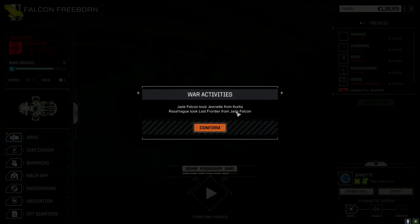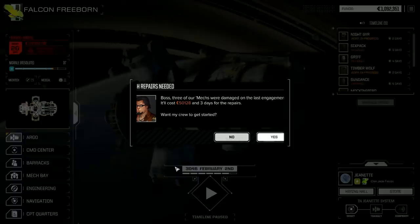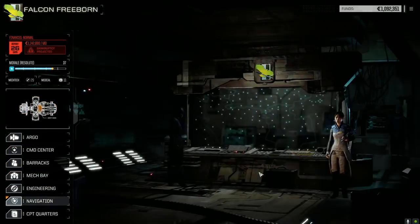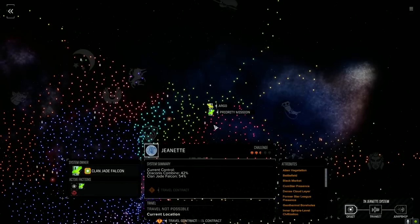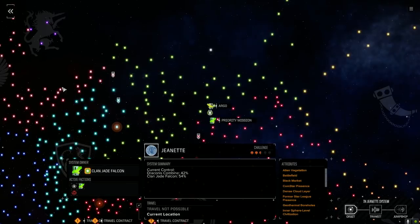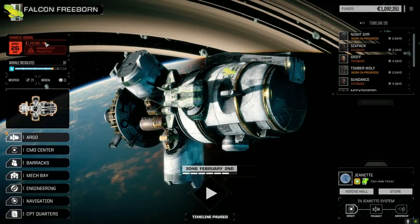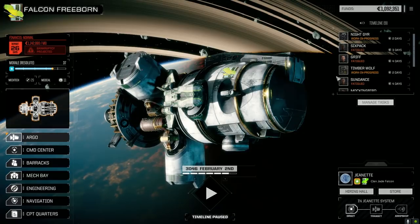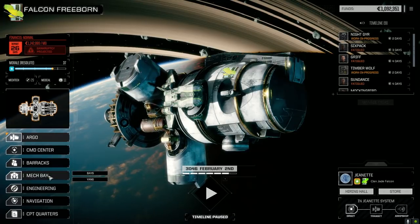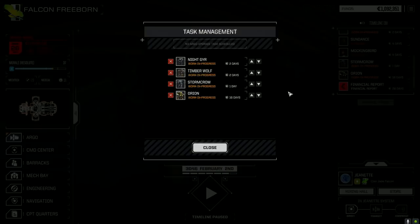We took the planet from Kerita - nice. 50,000 in repairs, three days, not bad. The Night Gear took most of the damage. We're only a little bit behind Kerita faction-wise, so since we were just fighting against them it should flip things around. Let's see if we can take more missions against Kerita. We're still short of our financial report, so we're going to manage tasks and move the Orion repair back up.